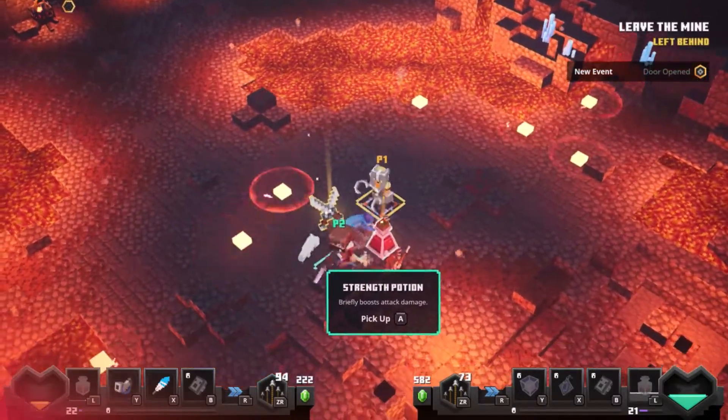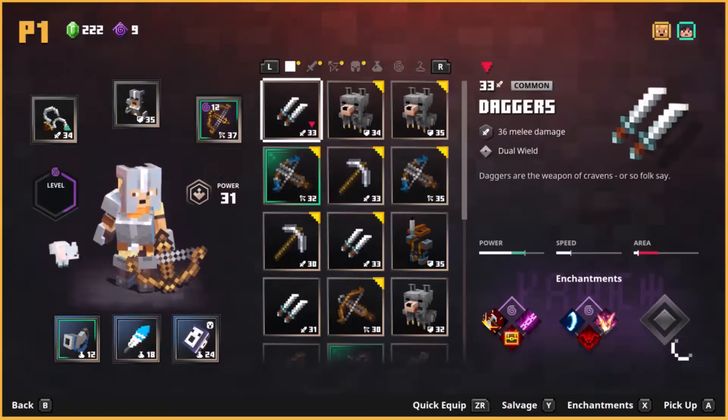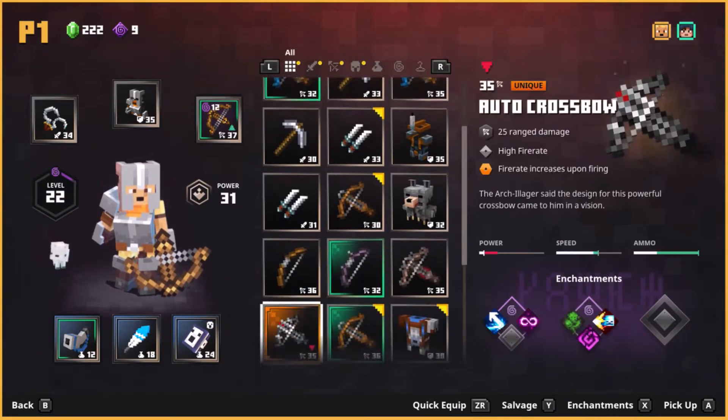We got some daggers. Let's see what level my sickles are — 34. Your sickles are better.